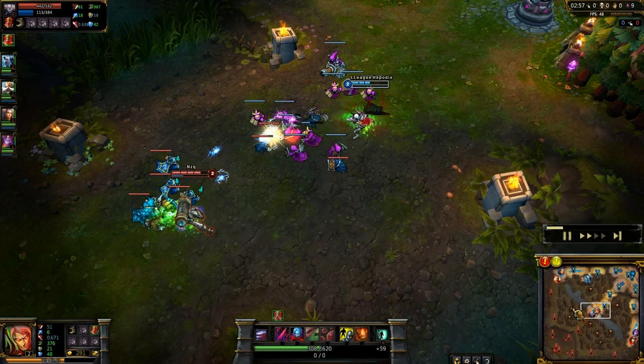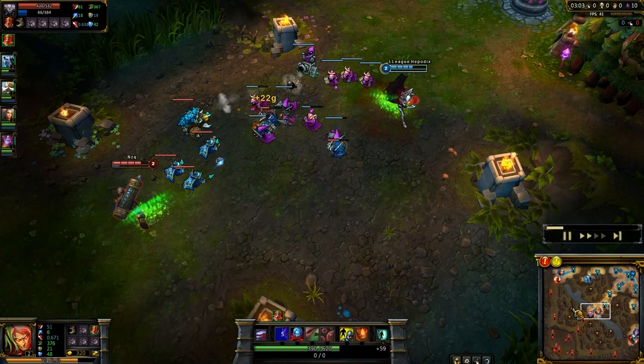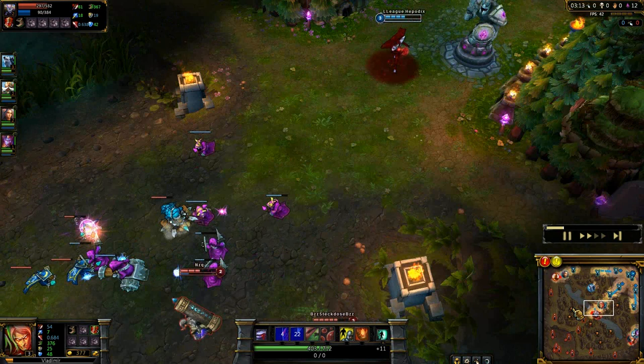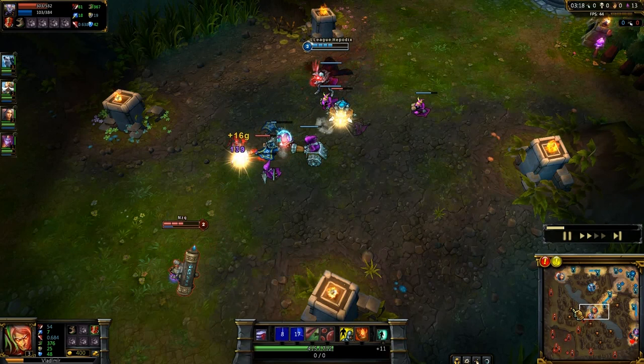Looks like Nautilus is coming, and I just used my W to avoid the Dredge Line. So I didn't have to use flash again, which is good.